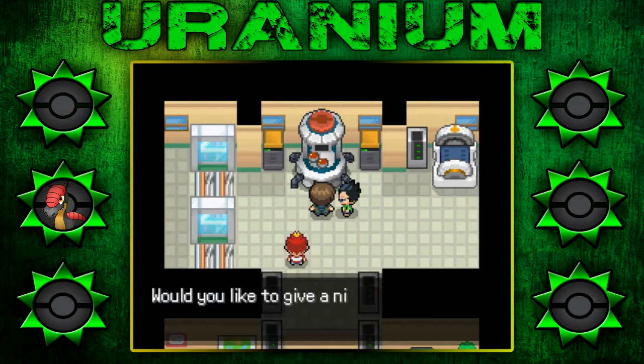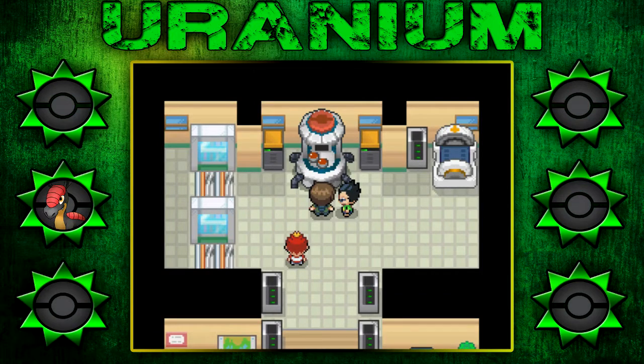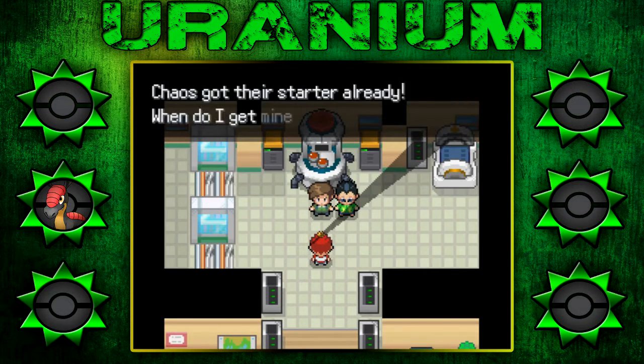It's interesting. 'Would you like to give a nickname?' I'm horrible at nicknames, and this is a new region so I actually want to see each of the Pokemon's actual names, so I'm going to say no. 'Hey, I'm tired of waiting.' Dude, I hate this guy. Chaos got their starter already — when do I get mine? They use 'their' in case you choose male or female. That's clever.